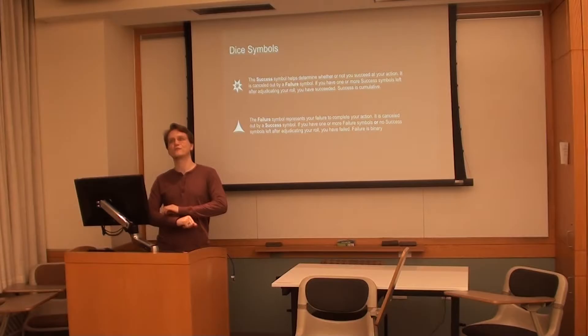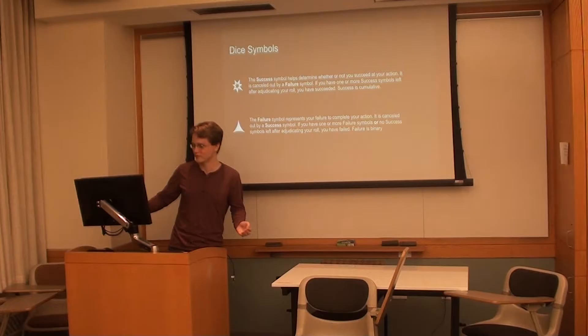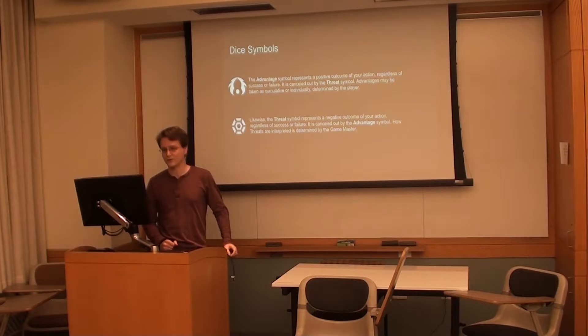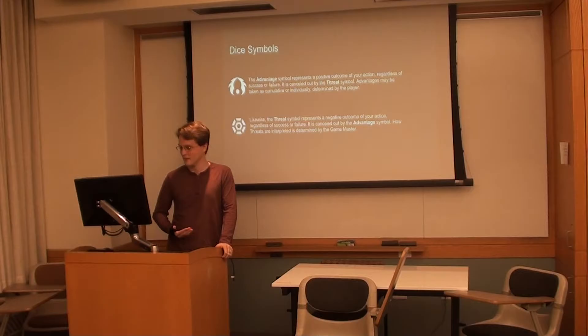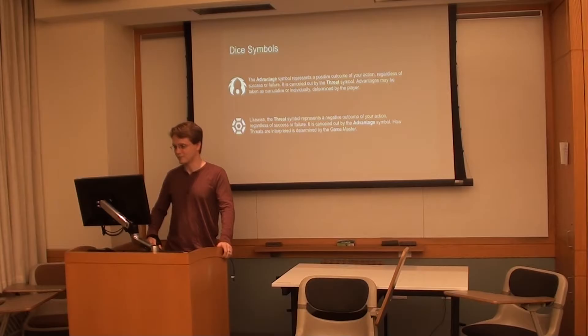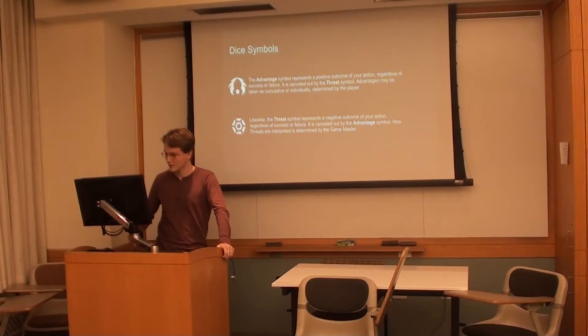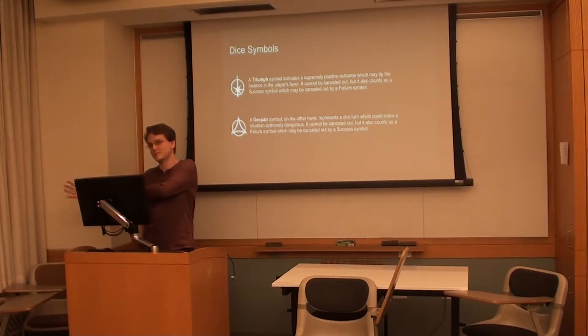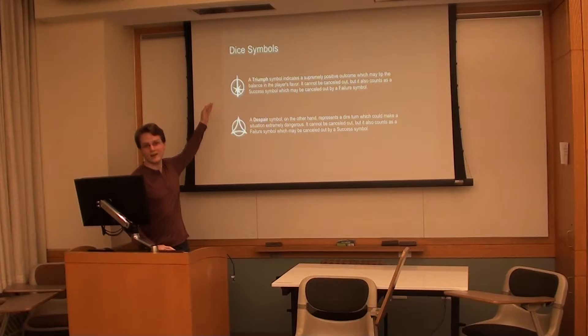There are also additional symbols. Advantage represents a positive outcome and threat represents a negative outcome. You can fail a roll but have two advantages — meaning you didn't complete the task, but through trying or some environmental factor, something good could still happen. Just like success and failure, these two cancel each other out and whatever's left determines the outcome. Finally, the ultimate positive symbol is a triumph — something amazing just happened, like finding a new hyperspace lane or defeating your foe in a single blow. A triumph cannot be cancelled out.